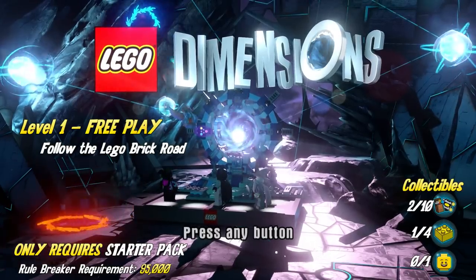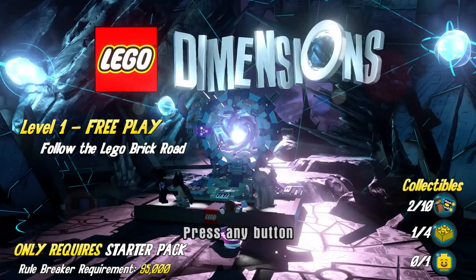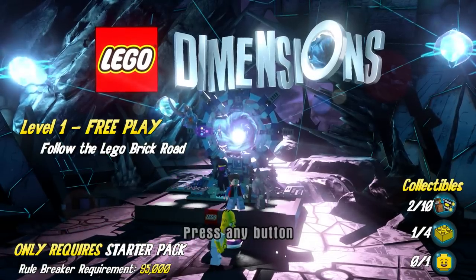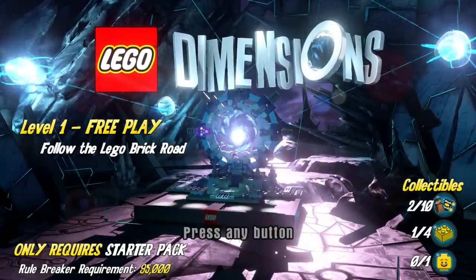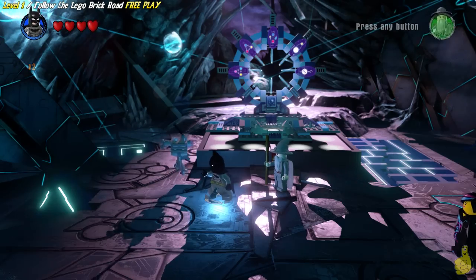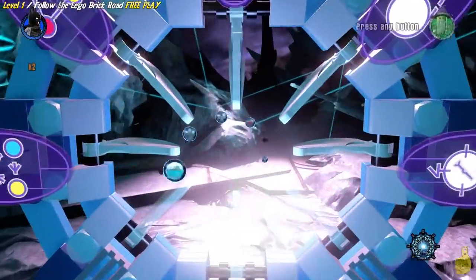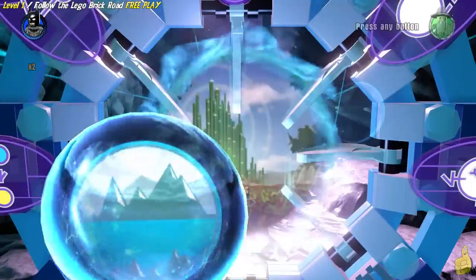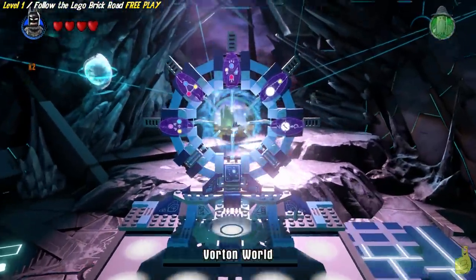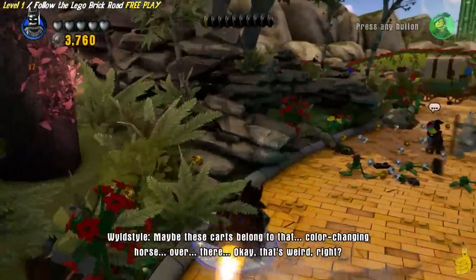We're gonna start it off by heading up to the old LEGO brick road. We're gonna do this a little different than usual because there's so much going on in this game and a lot of it requires extra packs and extra money. The game and trophy achievement list was actually designed to be played with only the starter pack, so we're gonna go ahead and get the 30 gold bricks and the 30 minikits required for the trophy achievements.